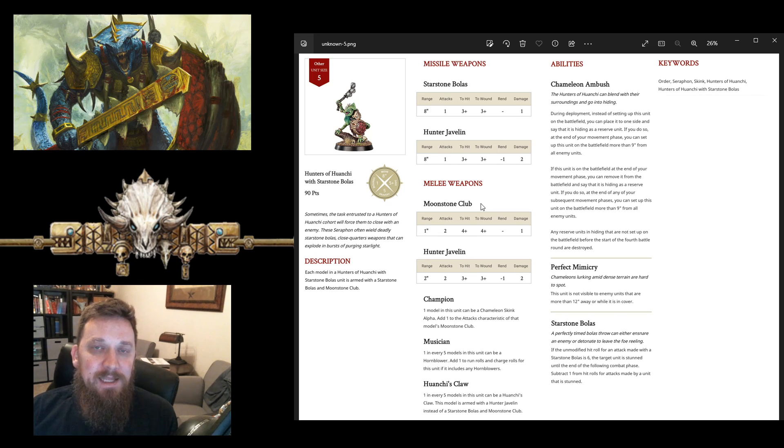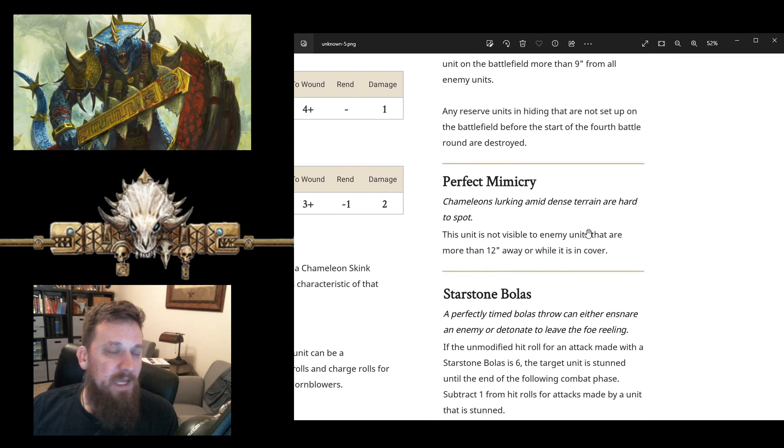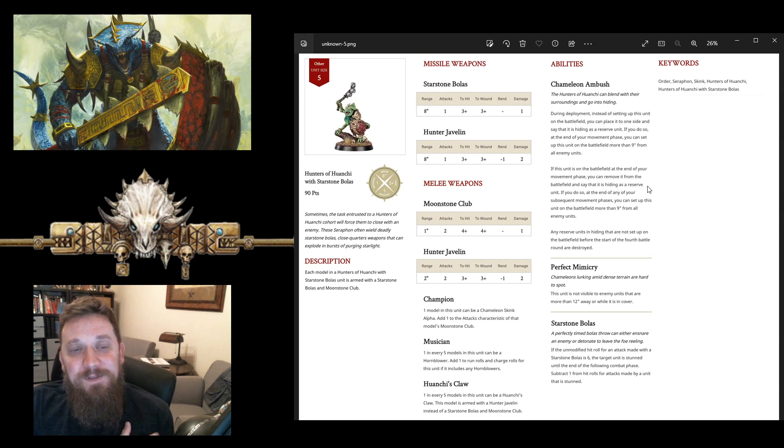They do still have perfect mimicry, so they aren't going to be visible to enemies more than 12 inches away or if within cover. So it can still be a very cheap harassing unit — I'm popping in behind you and forcing you to come back and deal with me, or I'm going to harass your objectives the rest of the game. At 90 points it's not as good as the hunters with dart pipes, but I think it could still fill a role.